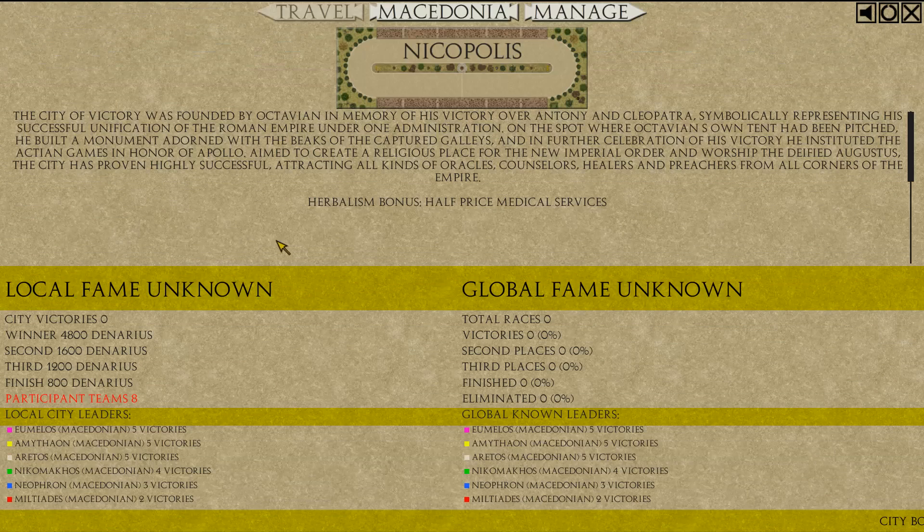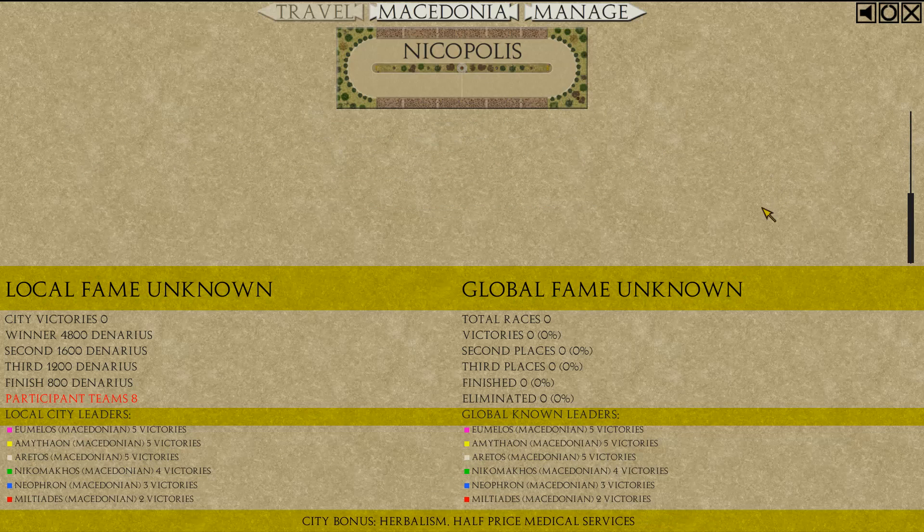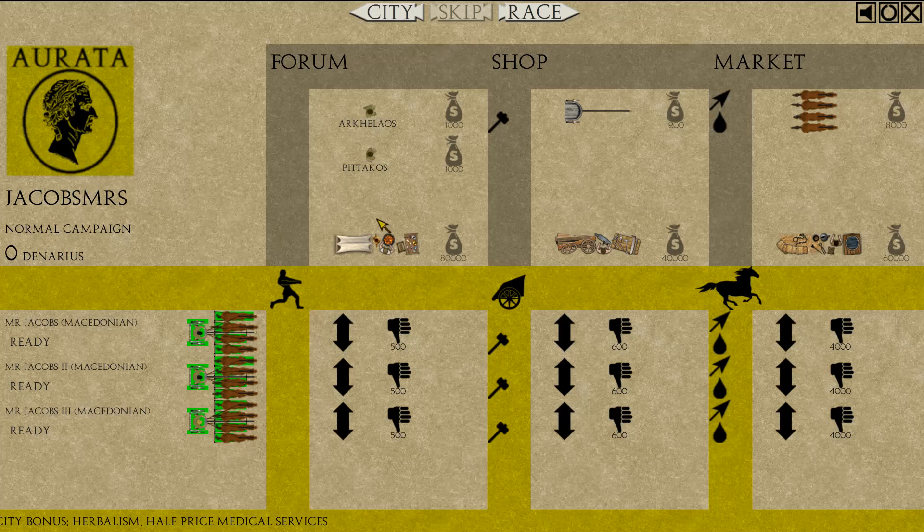Here we are. Oh my gosh, so much reading. Herbalism bonus, half price medical services. Local fame unknown. Participant teams. Now what do we do? Manage — we're gonna manage. Oh my gosh, there are so many things happening here.